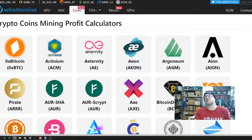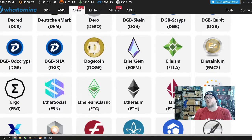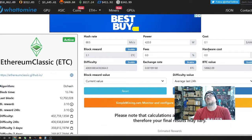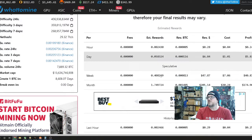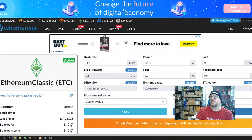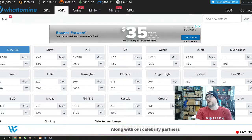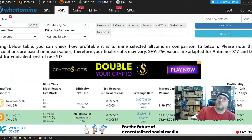Another thing I really like about WhatToMine — links will be in the description below — is you can scroll through and pick a specific coin to analyze. A lot of people have probably picked Ethereum Classic lately, which has been sizzling hot. You can punch in your electric cost, power, and hash rate, hit Calculate, and it gives you cost, profits, and all those details. If you've got ASICs, you can head over to the ASIC tab, pick your algorithm, input your hash rate, power usage, and electric rate, hit Calculate, and see all the results. That's one solid way to maximize your mining profits.